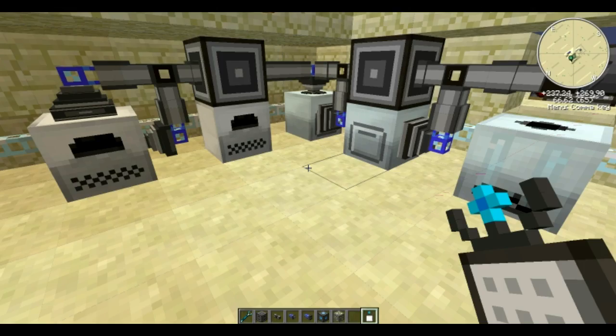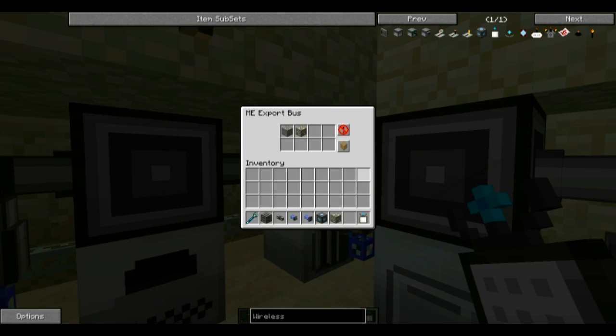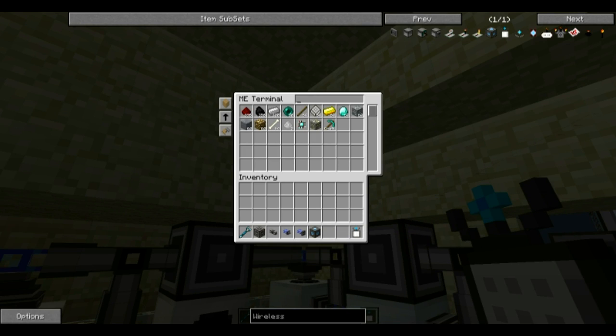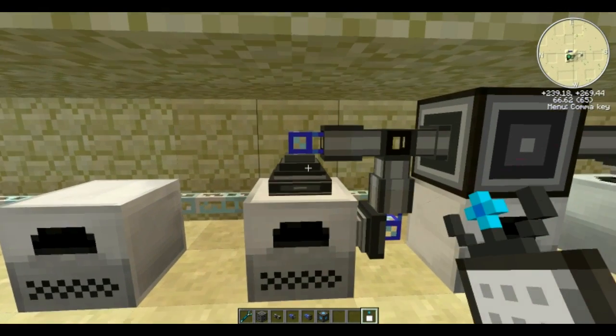We've got some gold ore too. Pop that in there, stack mode is already set, and we put the gold ore back in the system — boom, gold dust. Now we have gold dust and iron dust. You shift-right-click to pull one out at a time. We're going to go over to the electric furnace.